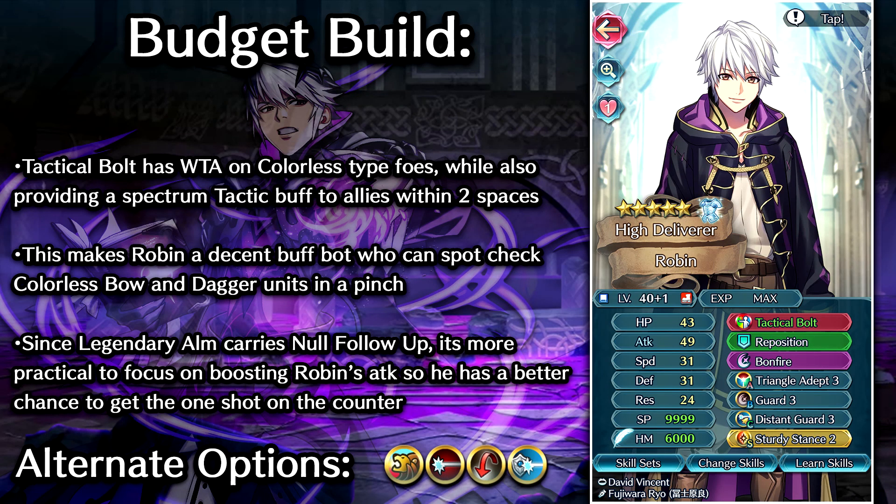Let's take a look at a budget build for this guy. We are going to be running Tactical Bolt with the Special Effect Refine. Tactical Bolt is basically the exact same thing as Blar Raven Plus where it gives him colorless triangle advantage, but on top of that it also gives him a Spectrum Tactics style buff — granting all stats plus 4 to units within 2 spaces that fulfill the tactic skill requirement. Pretty solid buff skill, and it kind of reminds me a little bit of Astrum's Weapon.